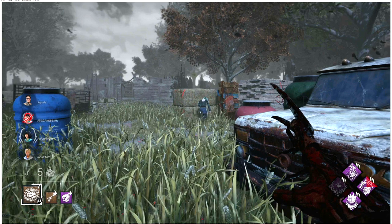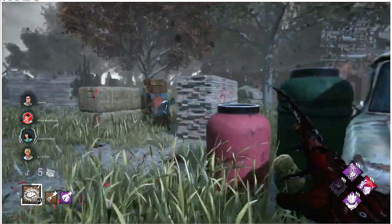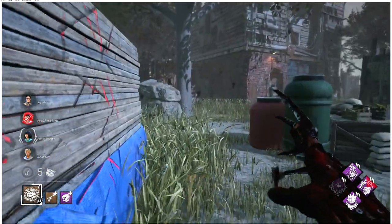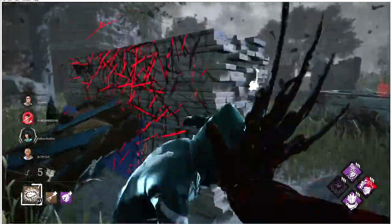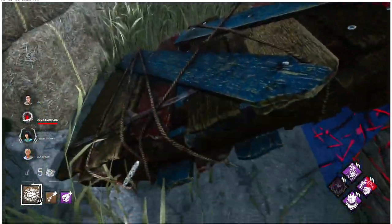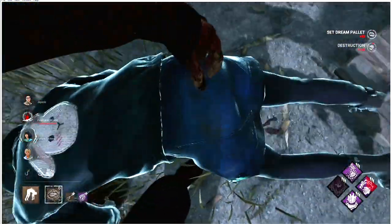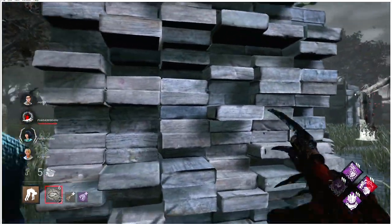We're coming to another pallet. She's probably going to wait at the pallet, so we approach and then move away — act like we're going to come around and then come backwards. Fake it to the right, come back. She dropped the pallet on the wrong side because she thought I was coming around. We break the pallet with Freddy, use the fake pallets later in the chase, and put her on the hook.